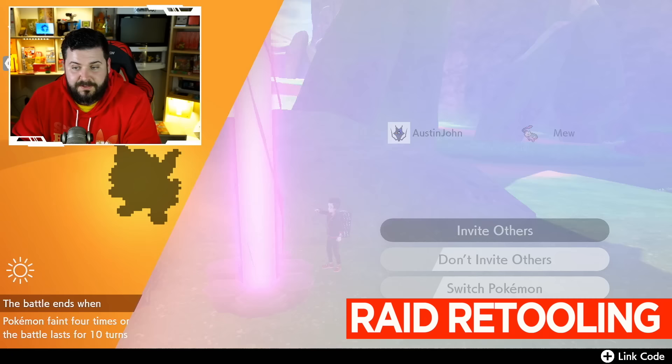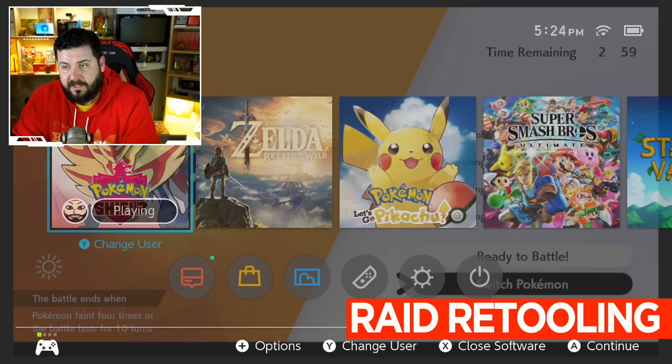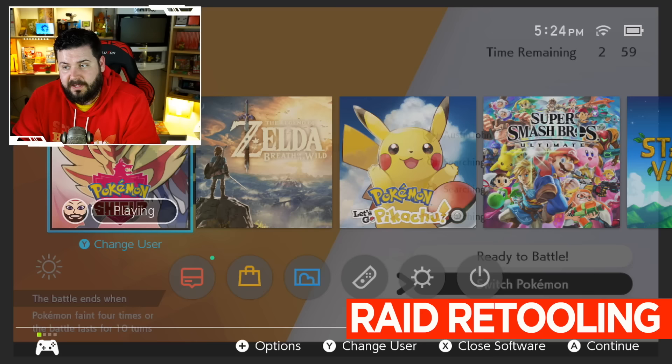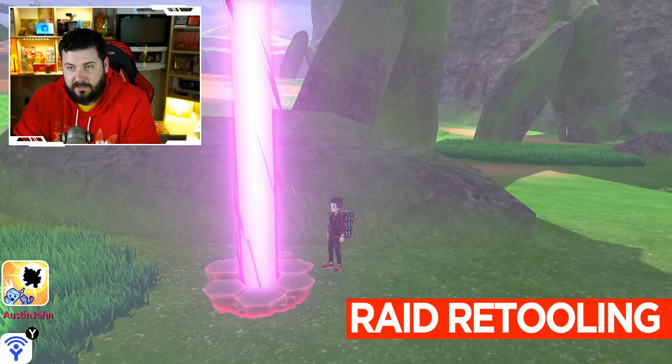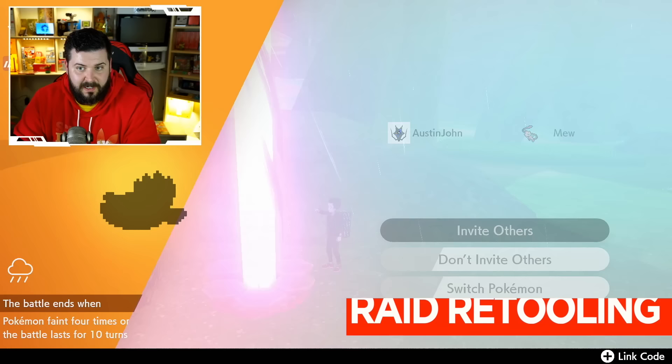The game just saved in front of the den for us. Hit A in front of it and it will spawn a Pokemon. Hit invite others — communicating — then hit the home button. Go down to system settings. Whatever you have your current date set to, move it one day forward. If you're synchronized to the internet, just unsynchronize first. Date and time, move it one day forward, hit OK. Go back into the game, quit, yes — and now as soon as I interact with this den again, I get another 2,000 watts.